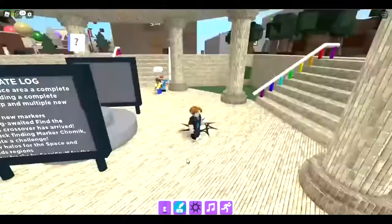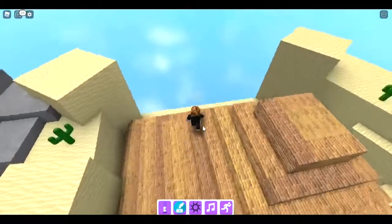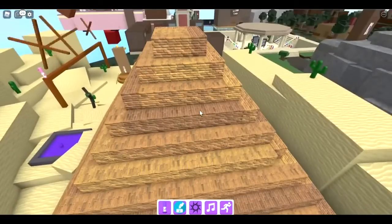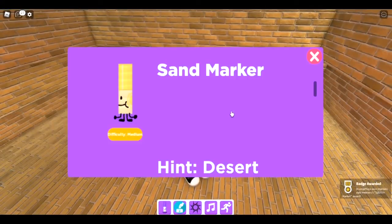The next one is the salmon marker in the desert biome. Go up to the top of the temple. Fall through this one, go inside, and there is the salmon marker.